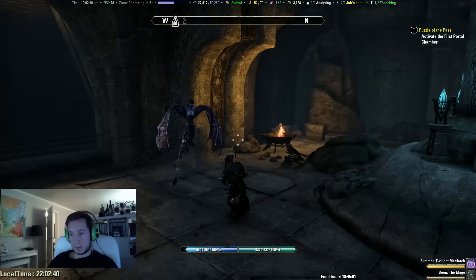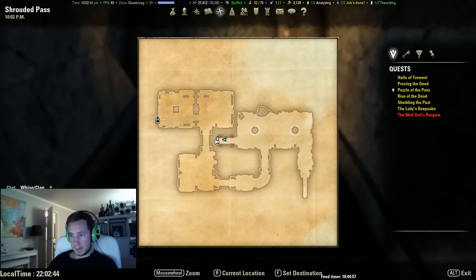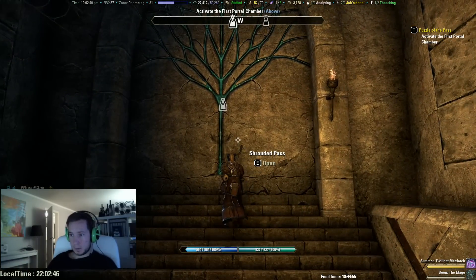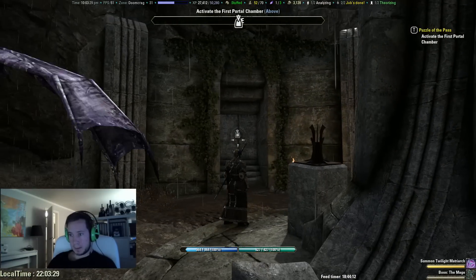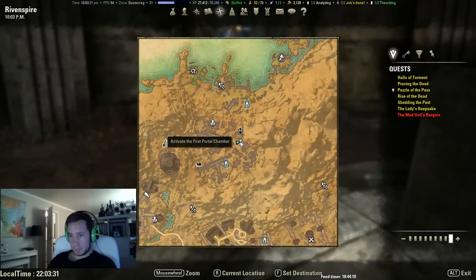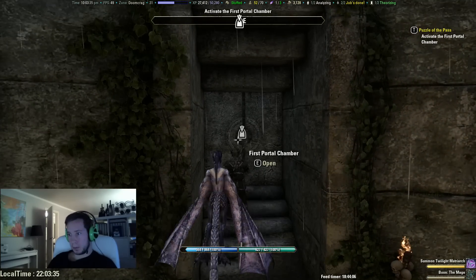After you're done with the puzzle, you head up, which is in this area of the map. Try to pass. After you're headed out, you have to go to this chamber right here, which is called the first portal chamber.